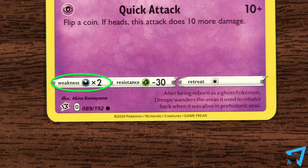And if the Pokémon has a weakness to one of the types but a resistance to the other, then apply the weakness first, and then the resistance.